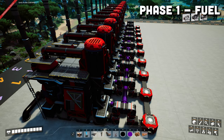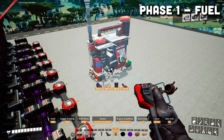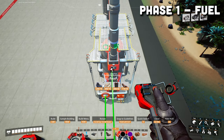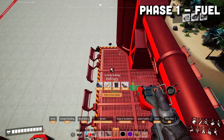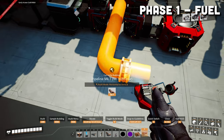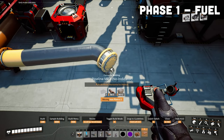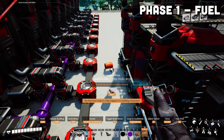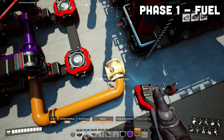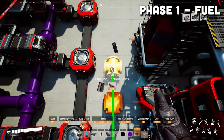Now we will work on the fuel part. Grab a refinery, making sure it faces the same direction shown, with the back of the refinery at the start of the eighth row, lined up with the refinery behind it. Put down three refineries total. Grab a pipe and bring it to the middle of the 16th column, curving around nicely in the middle of the seventh row. Put down your junction crosses first for all three refineries, then pipe them all together.